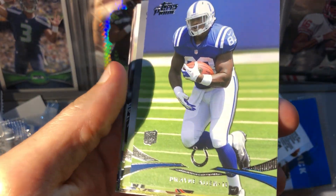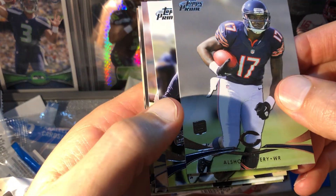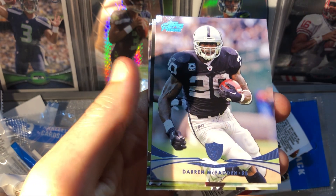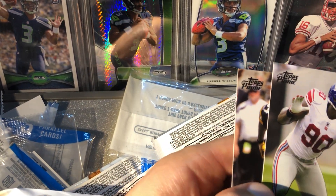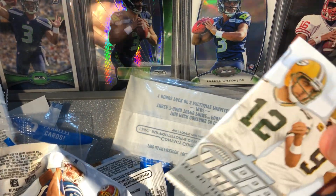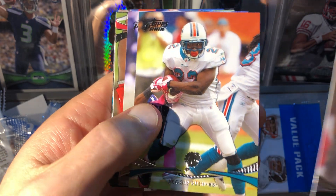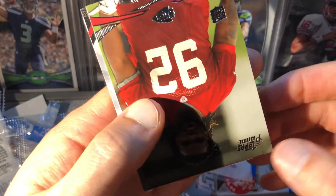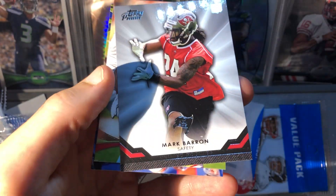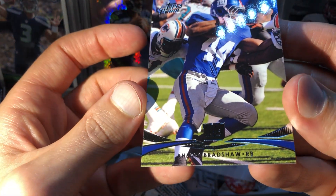We got a Dwayne Allen out of place — rookies are usually in the back. We got a bunch of rookies in here, this could be a good pack: hopefully Alshon Jeffrey, another Melvin Ingram rookie — I think they just put them out of place accidentally — Darren McFadden blue, JPP Jason Pierre-Paul. And Mark Barron Primed Rookies, LeGarrette Blount, and an Ahmad Bradshaw.